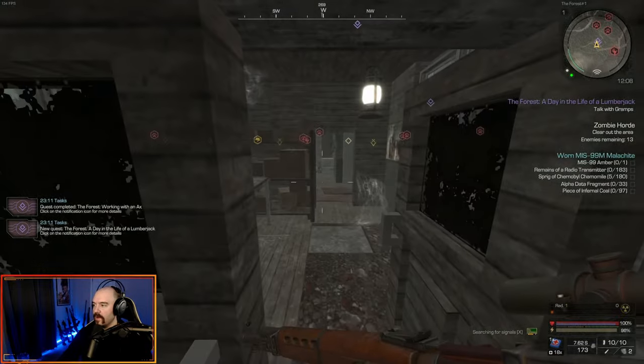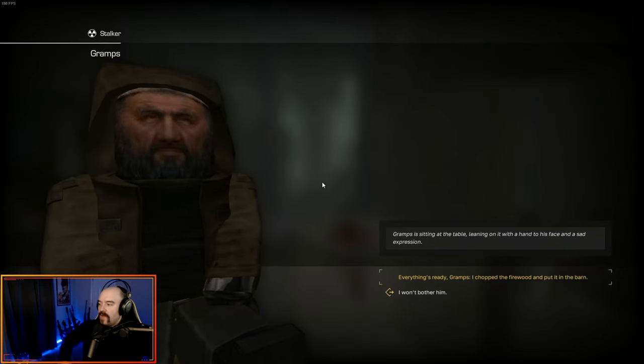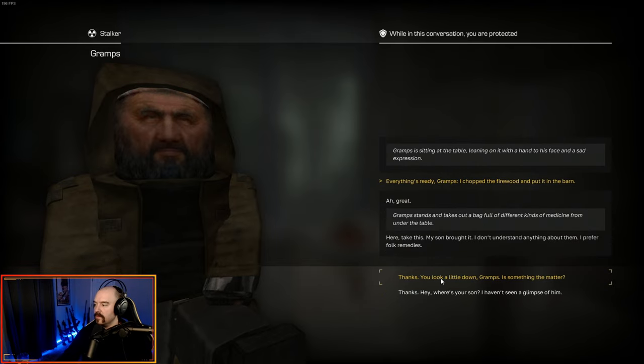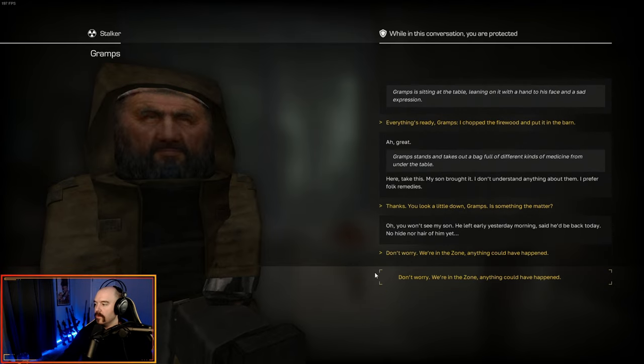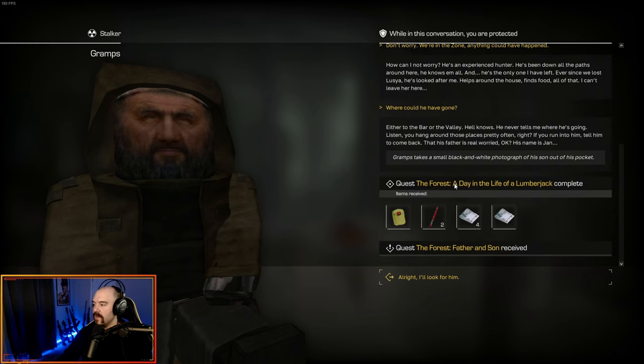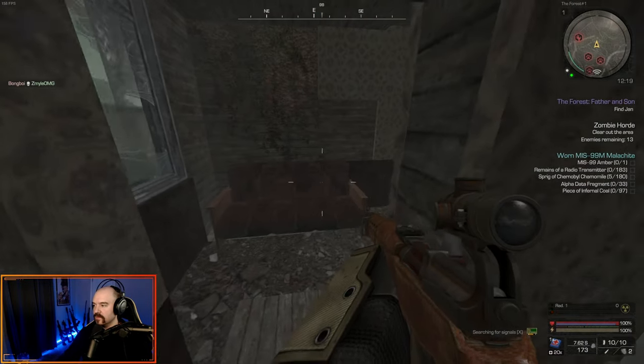We go back in and talk with Gramps. Everything's ready — I chopped the firewood and put it in the barn. He thanks us but looks worried. That ends 'Forest: Day in the Life of a Lumberjack.' You get a pouch of scientific first aid kits, two morphine, and 5,000 rubles. That gives us the quest 'Forest: Father and Son' — now we're going to look for Jan.